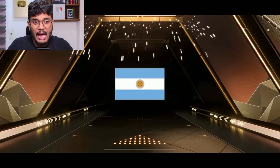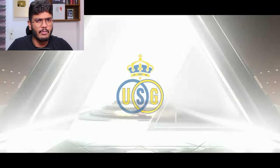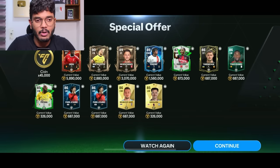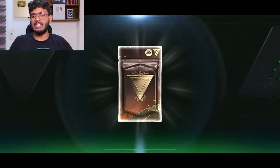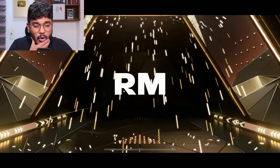The first pack — it's Argentina. Centerback, I've got no clue who this guy is. A 90-rated — oh, McAllister, the brother of McAllister from Liverpool. And we got Origi. That is actually kind of bad, but let's move on. We just got to take the L.